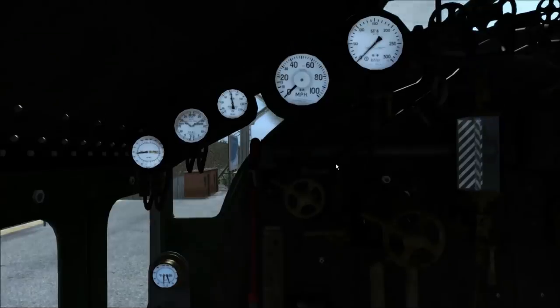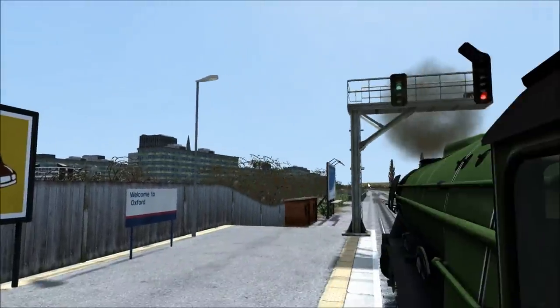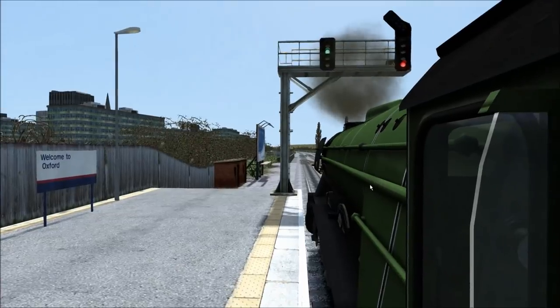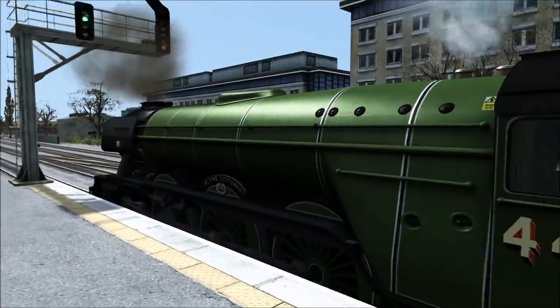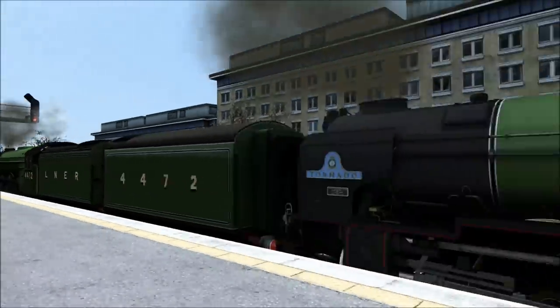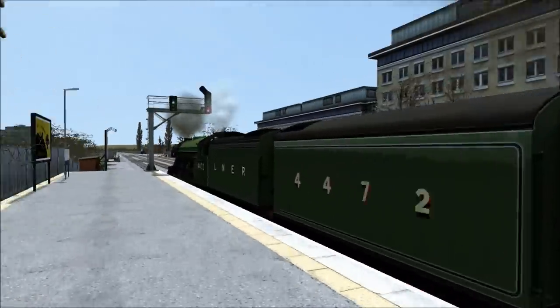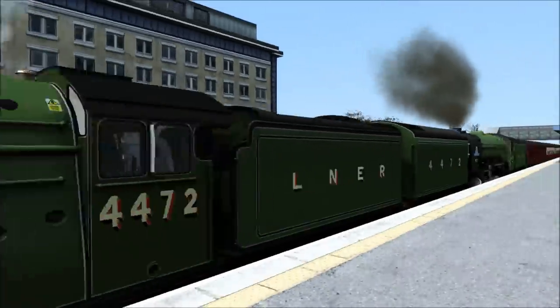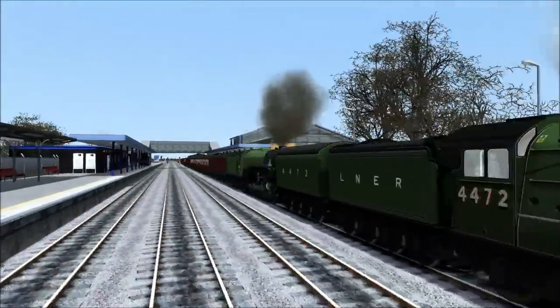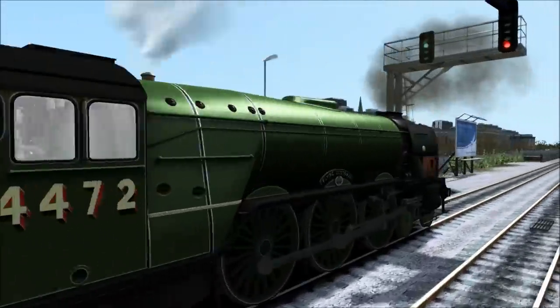Hello and welcome back to Train Simulator 2017, joining us today in Oxford. We are driving a very special train today because we've got the Flying Scotsman and the Tornado in a double header. You guys have been asking me for a long time to do a double header with the Flying Scotsman with the wind deflectors and two tenders with Tornado right behind her.